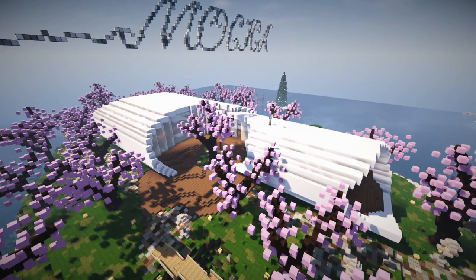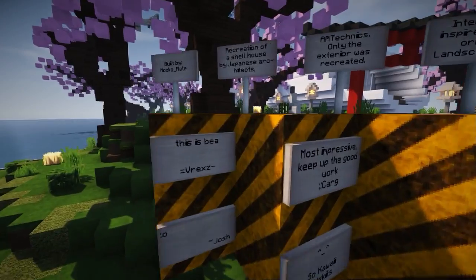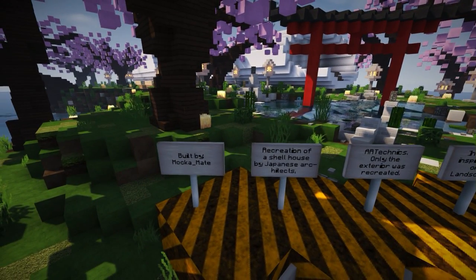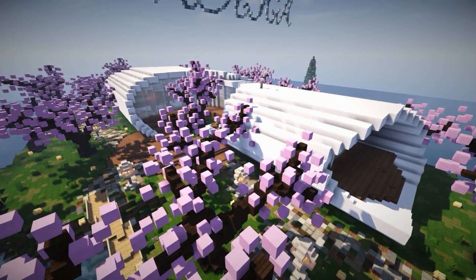This is nuts. This is something which exists in real life, by the way. It's built by Mocha - recreation of a shell house by Japanese architects. I've seen pictures of this before. It looks phenomenal. This actually exists - I'm going to have to Google this afterwards.